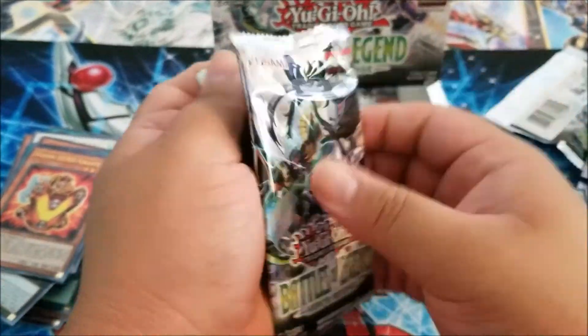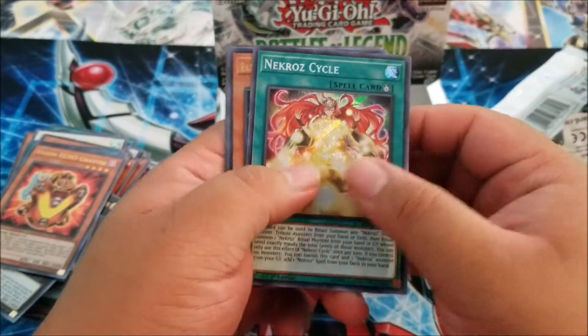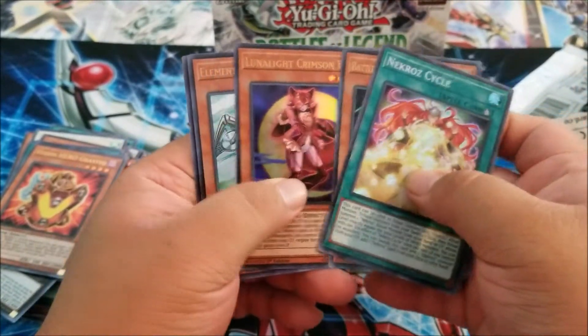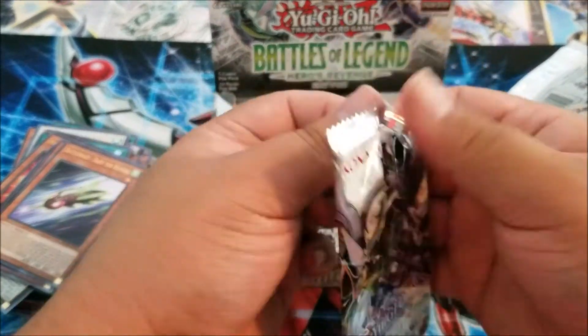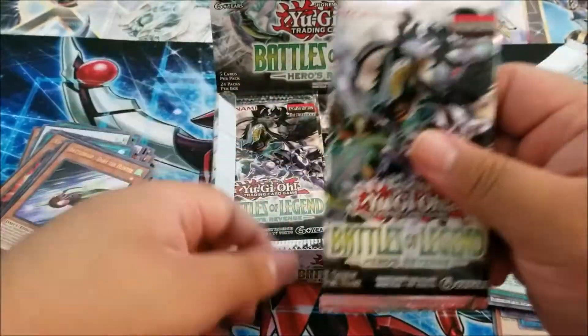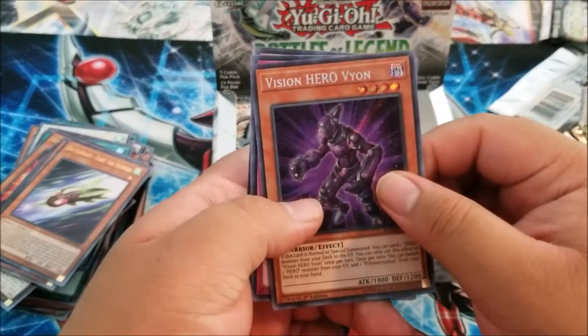It's Battles of Legends, so everything here is shiny, holographic, you know. So if you guys are interested, pick up a couple of packs and see what you can pull. Stratos, very nice. Let me know what you guys get — I'm interested, I want to know what you guys pull. We have Vision Hero Vion, cool.